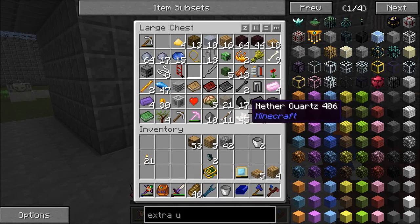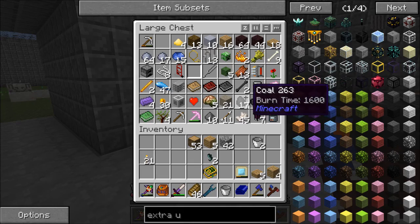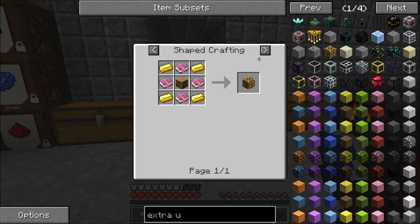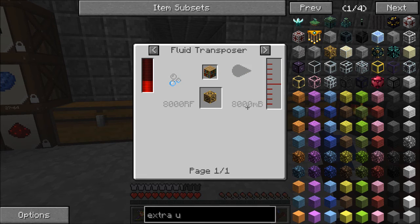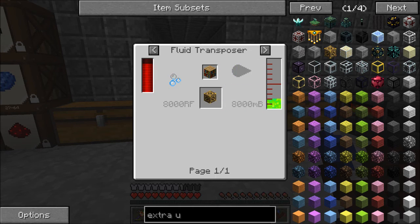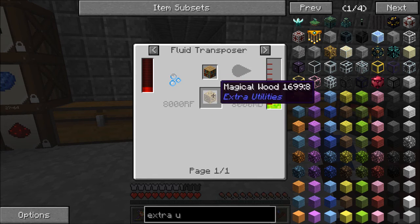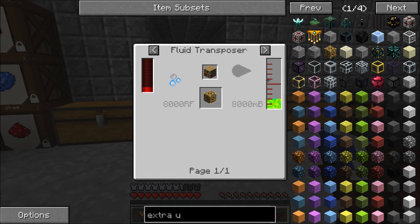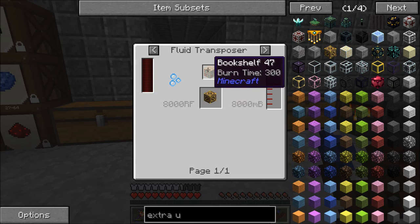My question is what route should I take, because you can either craft Magical Wood directly, or you can put a Bookshelf in a Fluid Transposer using eight buckets of Liquid Experience, which will give you one Magical Wood. That would be the easiest in terms of work because you only have to put a bookshelf in a Fluid Transposer - meaning I just need to craft a Fluid Transposer, which is not too bad. But you're only gonna get one per bookshelf either way.